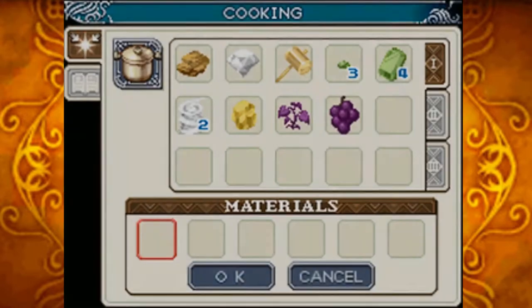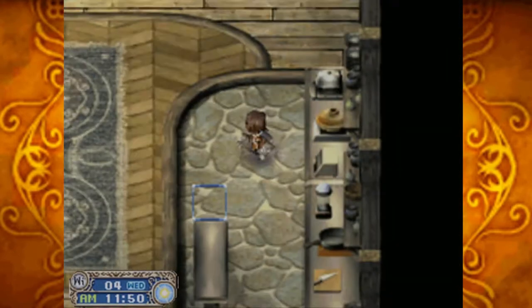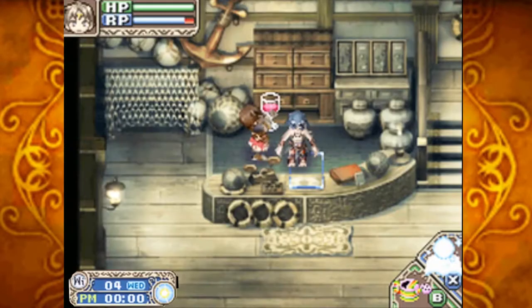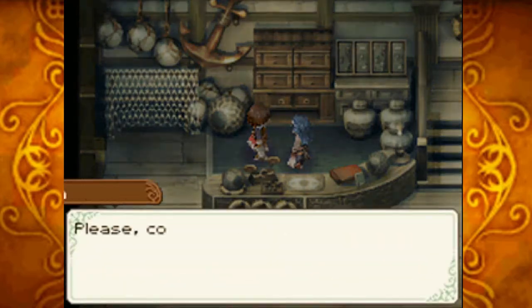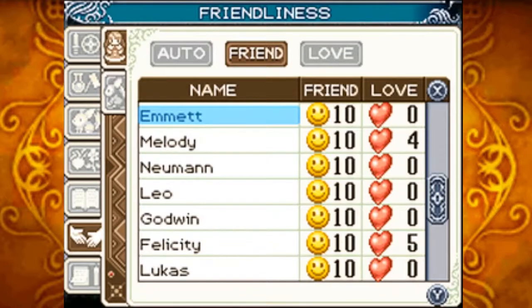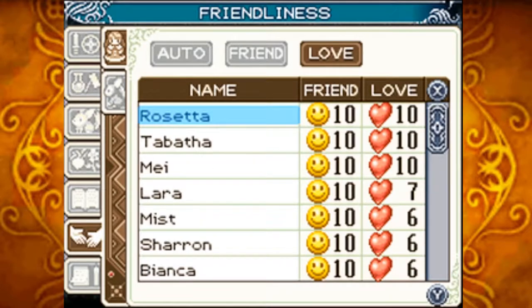If we head over here to the pot, we use one purple grass and one grape together to make the grape liqueur. I've already shown that off before, but rather than shipping this one, it's a gift — a birthday gift for Sabrina. She says she loves the grape liqueur and it's been a great birthday. We're currently at 10 friendship with literally everyone. At this point I'm just showing off what people say, not really trying to raise friendship or anything.